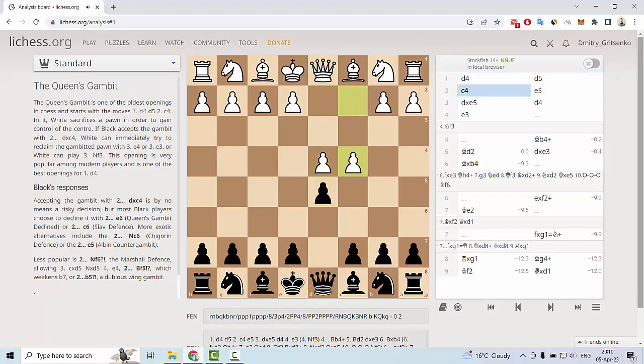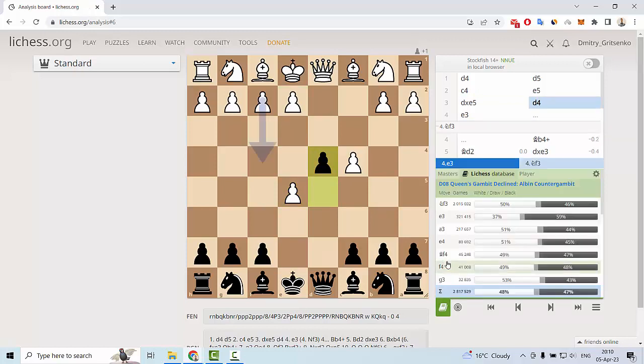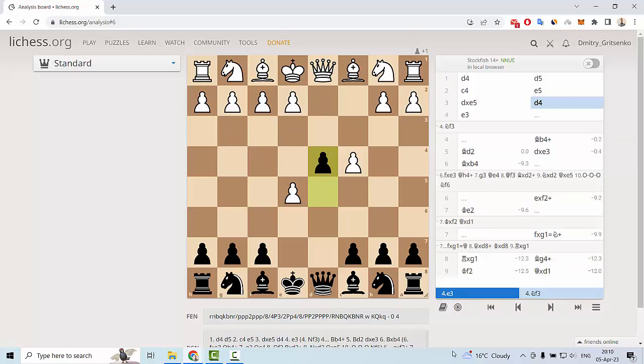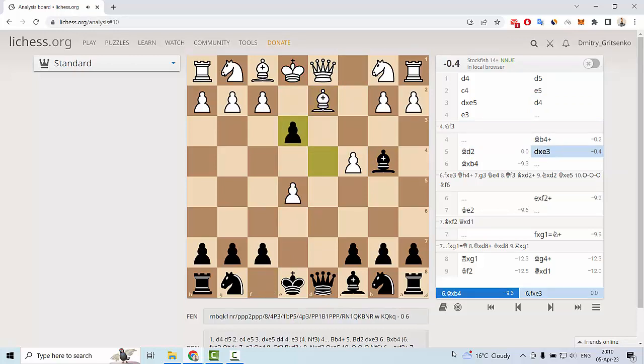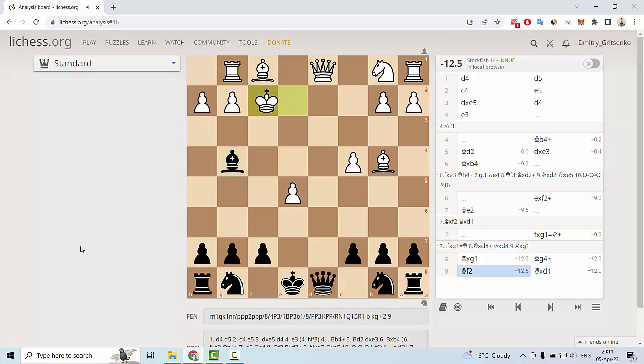Let me show you this trap again: d4, d5, c4, e5 — the Alpine Counter-Gambit. D takes e5, then e3 — a very popular move. Bishop b4, bishop d2, and d takes e3. After bishop b4, e takes f2 with check, king e2, and the brilliant move f takes g1 with the knight — also a check on e2. Rook takes on g1, then bishop g4, and whether king f2 or king e1, we can win the queen on d1 and win the game.